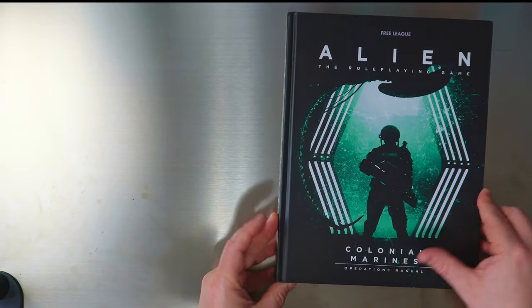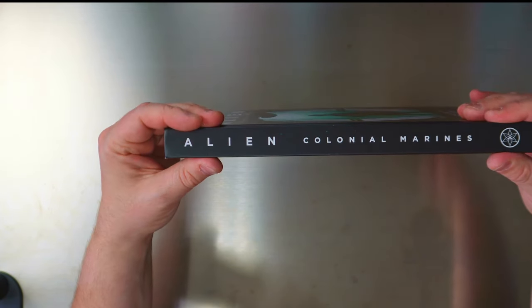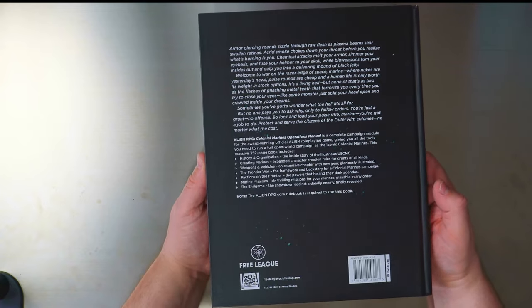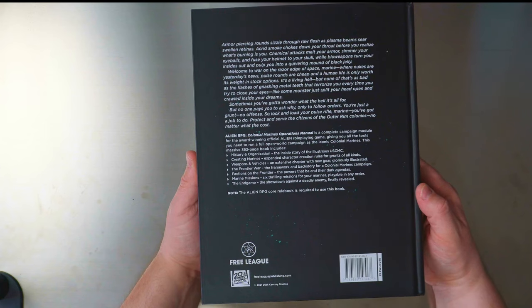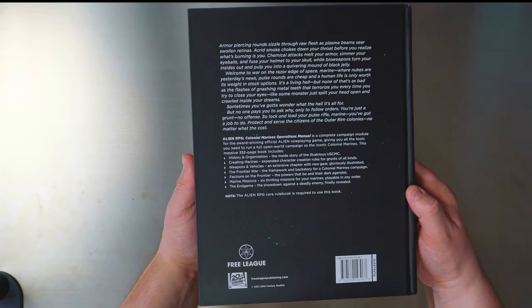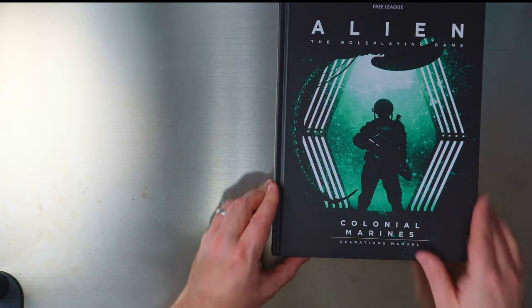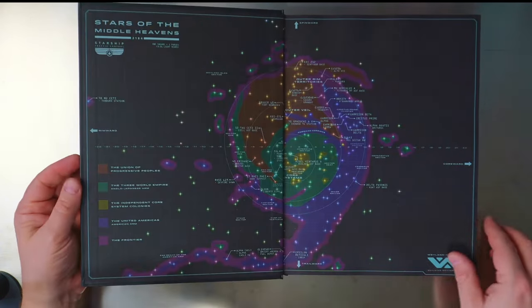I did do the starter box and the main core book, which was basically for cinematic play. This is a beastie book by Free League Publishers. In this one you get 352 pages which include the history and organization of the USCMC, creating a marine character, weapons and vehicles, the frontier war, fractions on the frontier, marine missions, and an end game. You must have the core rule book to play this. The starter set was cinematic, the core book lets you run a campaign, and then this one lets you run a campaign as marines or do a cinematic game as the marines.